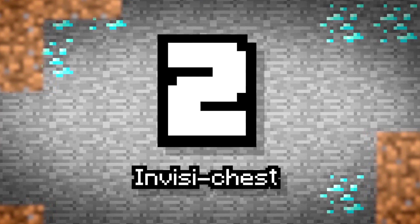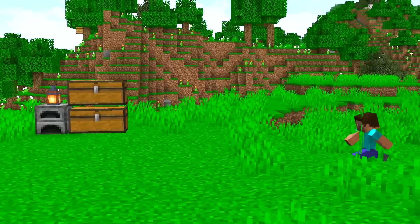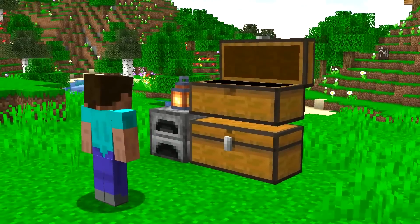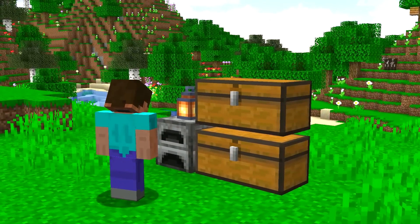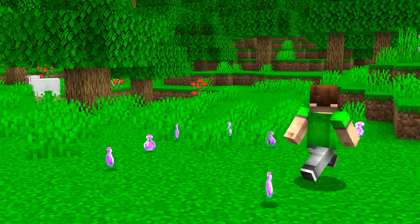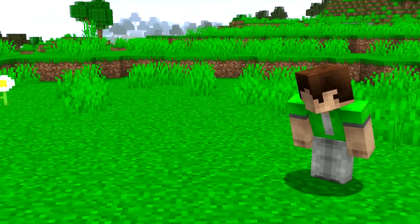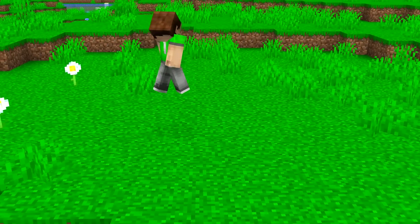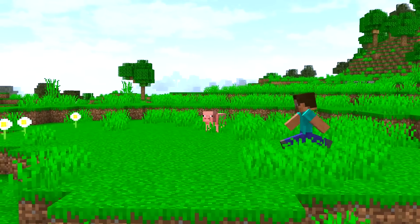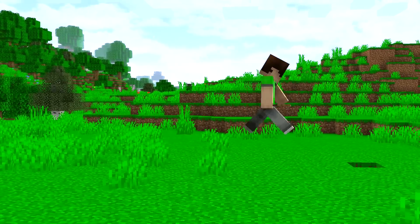Number 2: InvisiChest. What's another big issue with players finding your chests? Players usually open a chest whenever they see it. So what if they can't see it at all? I'm not talking about hidden chests with secret redstone entrances. Invisibility potions exist within the game, so surely it would make sense if you could add this effect to your chests — either by surrounding the chest with invisibility potions or using a splash potion directly on the chest block itself. Players will no longer be able to see any evidence that a chest was ever there. Of course, they won't be able to walk through it, so don't leave it out in the open. You can access this chest just like any other, provided you click in the right spot.